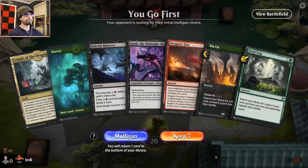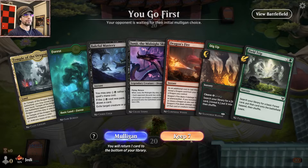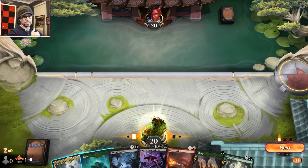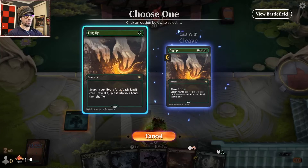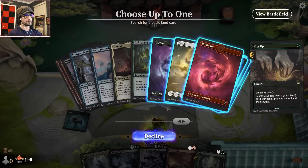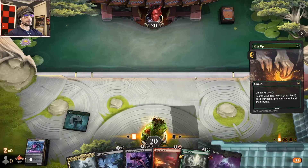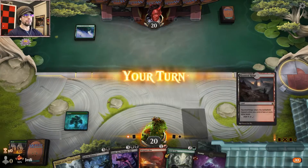Dig Up to grab another land — this comes in as Field Trip. Yeah, I think we can run this. Let's go grab a black source. And then this is red. I like that.